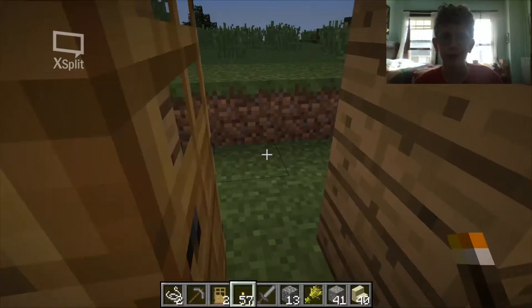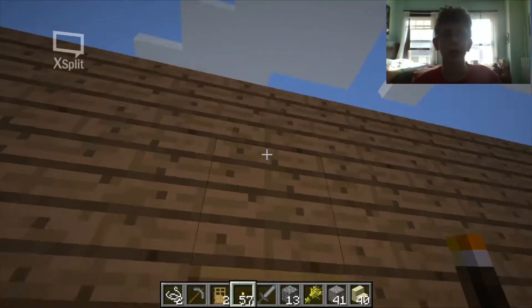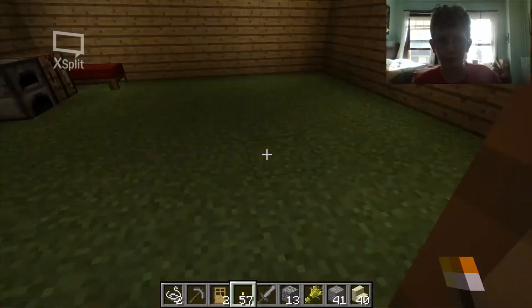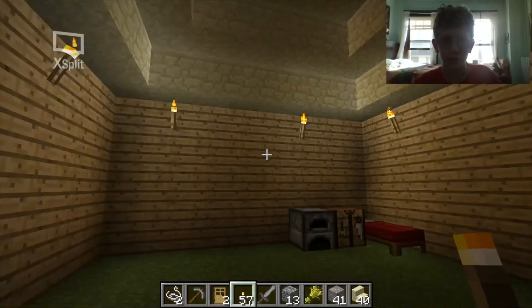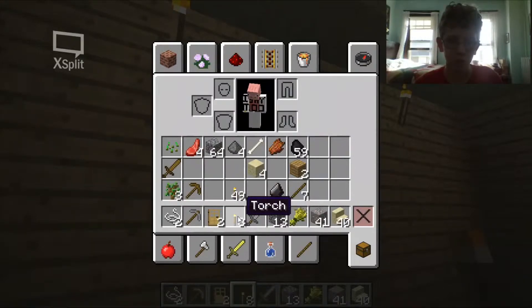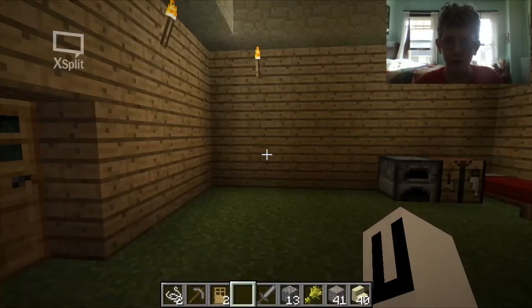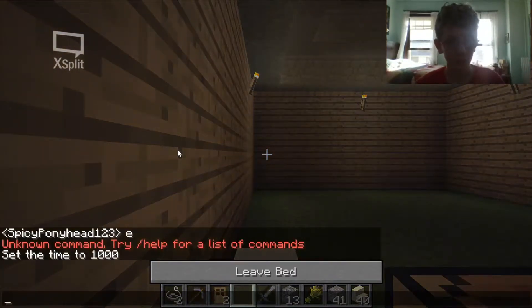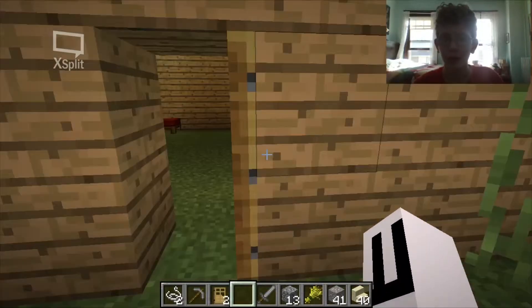We're in survival mode. Since we left off, it's becoming nighttime. I finished the roof on my house but I still need to do the floor. I placed some torches down and I need to get rid of them — one, two, three, four, five, six, seven. I need to get rid of those. Also, for the roof I used the sandstone we got from our mining expedition last time.